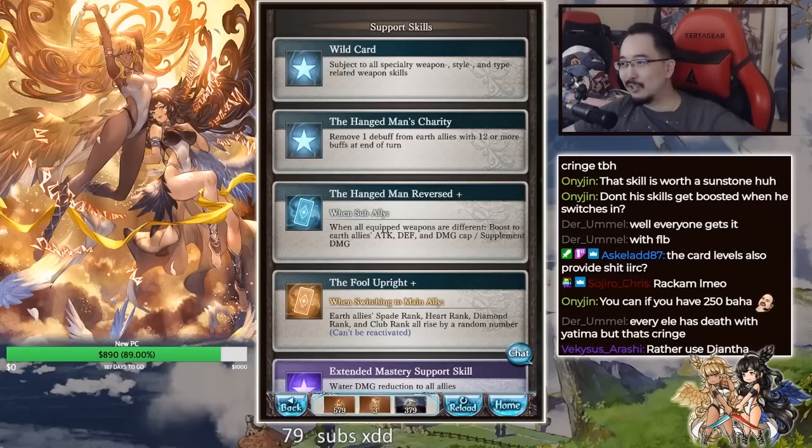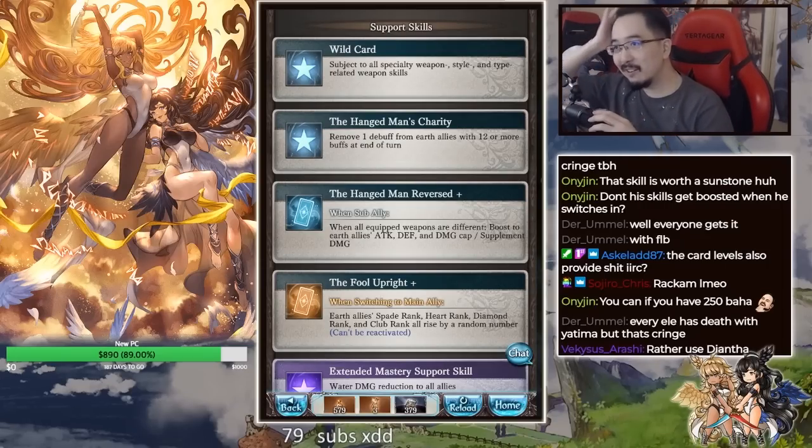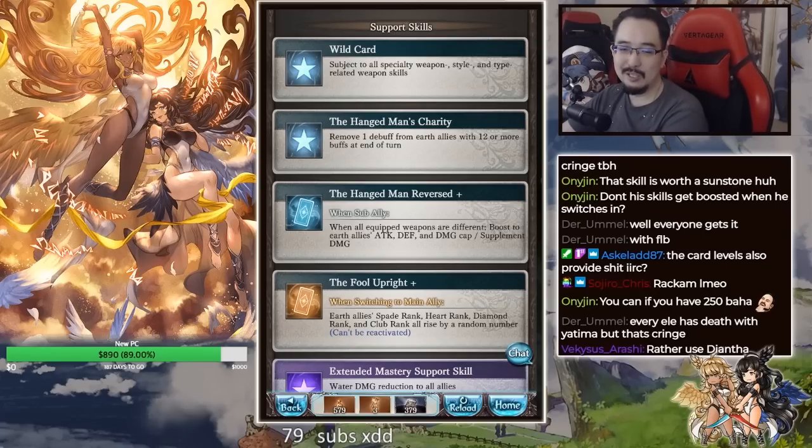You're better off just using him in the backline because the supplemental is upgraded anyway, and then go on your merry way using other characters and still be fine. At least you do not have to get lucky with three galleon sticks or whatever to fill in your primal grid, which is quite a pain in the ass. I still think galleon grid is probably still better.